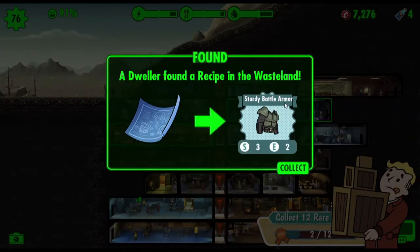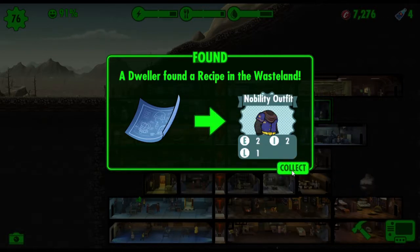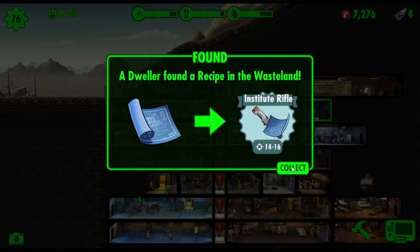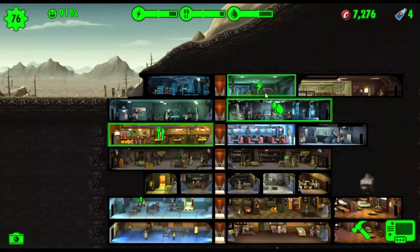We've got a sturdy battle armor, unfortunately a nobility outfit, a sniper rifle we can use. We haven't unlocked the next level of the institute rifle — that's a great weapon. This weapon here is one of my favorites. We've also got a comedian outfit and quite a few recipes that just came in.